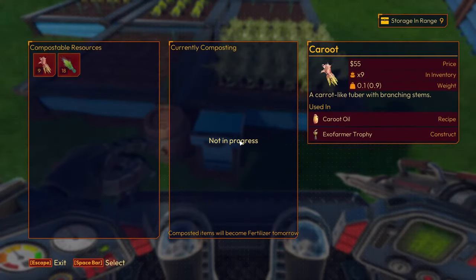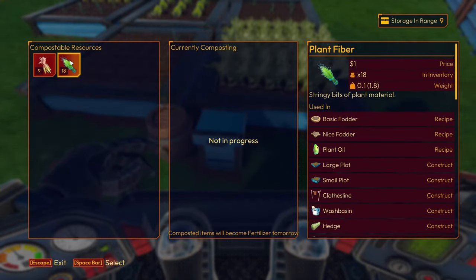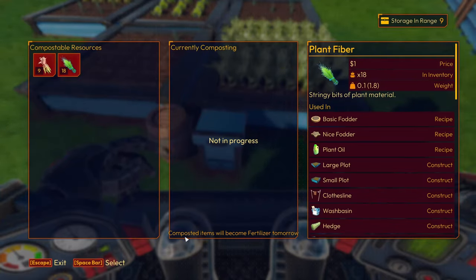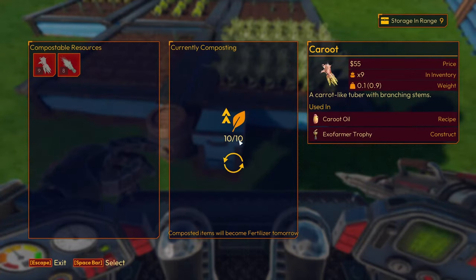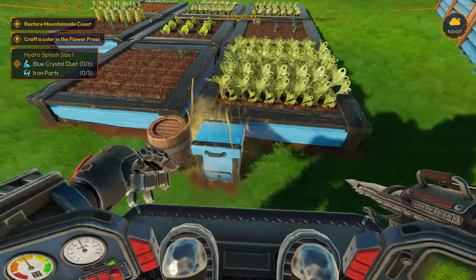There we go. I don't know what it does. Currently composting. Compostable resources — what do you actually do for me though? Currently composting, not in progress. Composted items will become fertilizer tomorrow. I don't know what that means. Did I just throw those? I don't know what's happening.